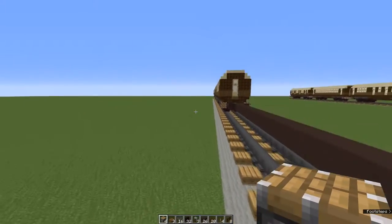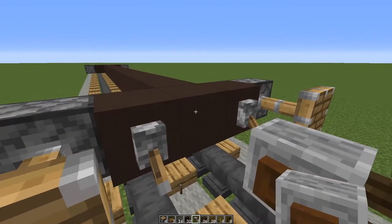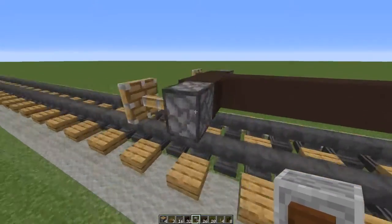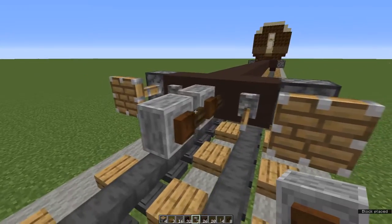Now let's go do this at the other end. For couplings I use grindstones. Place one between the levers at the front and two between the levers at the back. You'll have to shift click to place the second one.